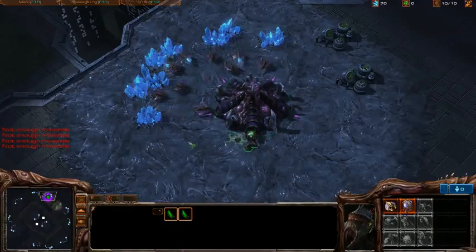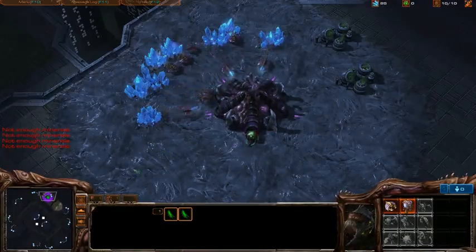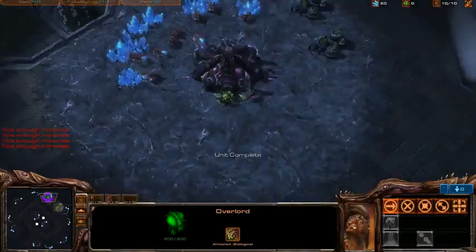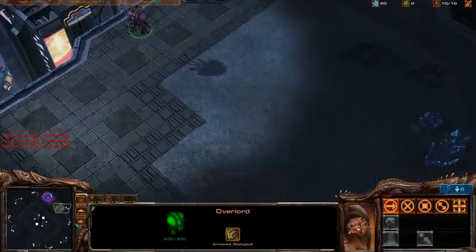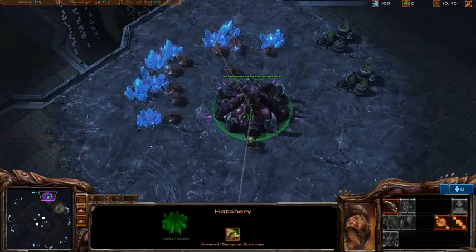Now if you're playing someone who you might expect could be doing something cheesy and giving your location away isn't that important, then go ahead and scout the rest of their base. Right now you would just be able to barely catch the corner of their building and you can turn around before they'll even know you're there. He wasn't actually spawning there, but that's just a helpful tip.